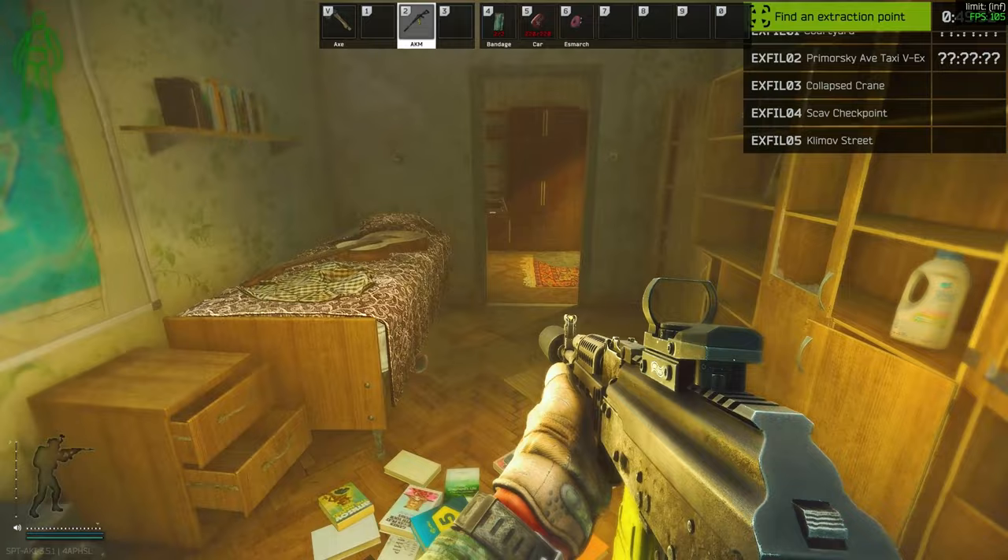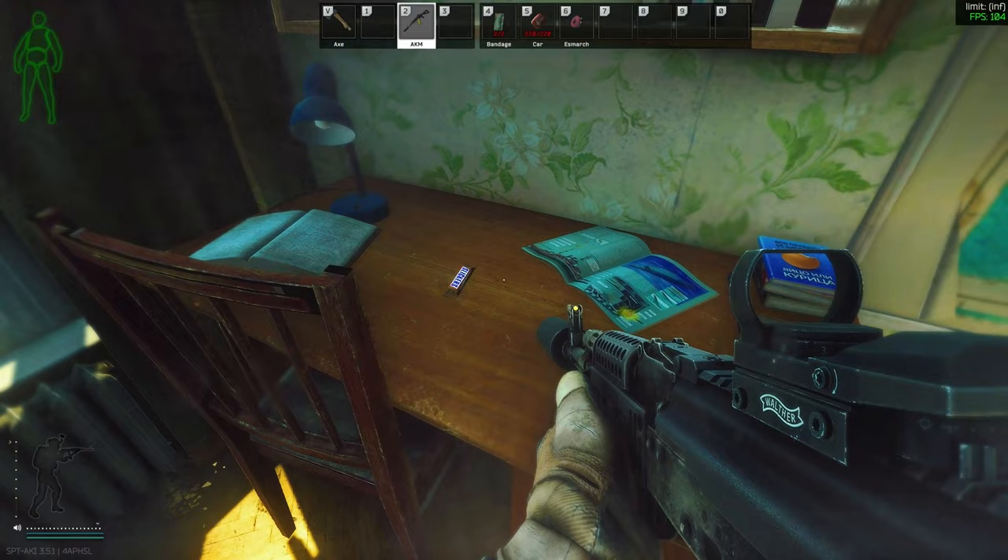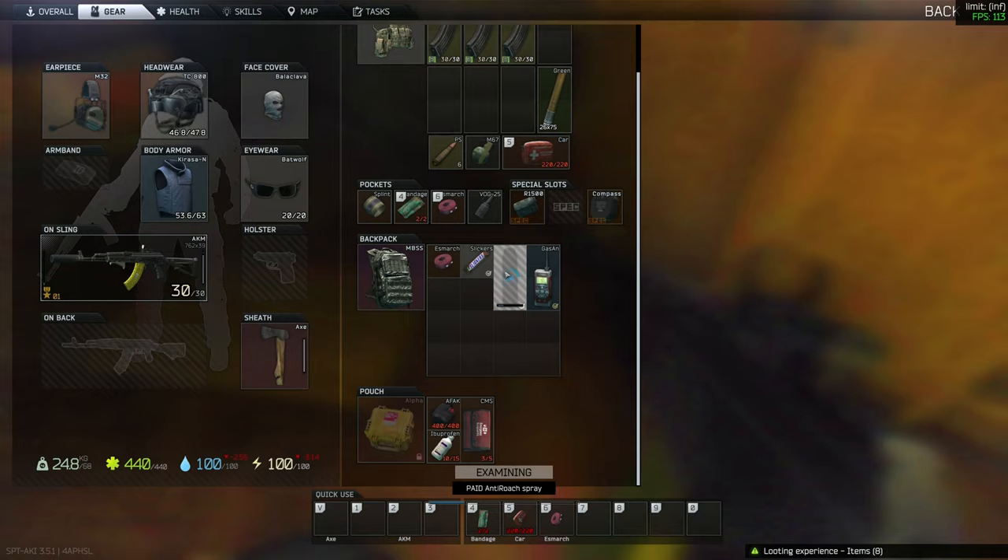We are inside - are we in the hotel right now? Oh, gas analyzer, beautiful - but it needs to be found in raid, so yeah we kind of need to get out with that. That was a gift from the game I think. Not a bad start here guys. I don't even know if I need that, I'll take that for money. I guess I should have brought the big backpack since I started in here but I wasn't expecting this.